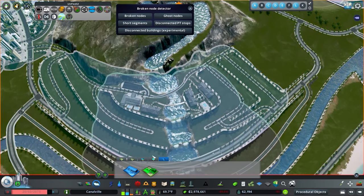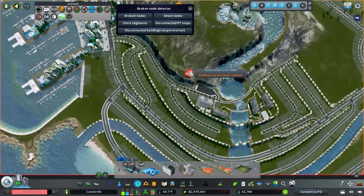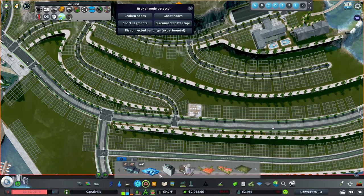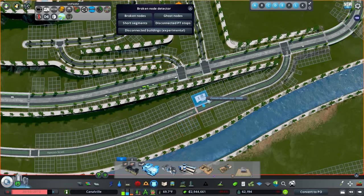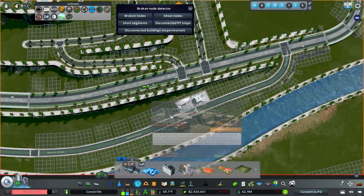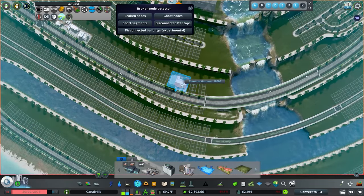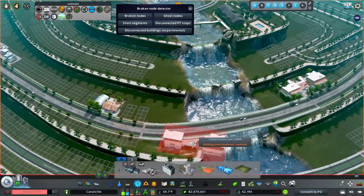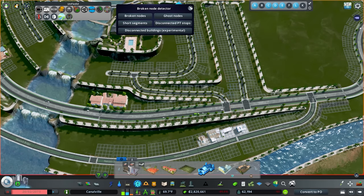Let's go ahead and do some zoning down here — we'll grab the district tool, go all the way around, and turn it into self-sufficient. Now let's jump in and do some services. I think we'd need two sets since it's so large — let's do a string of services right here, all three right next to each other for convenience. Let's do the same thing down here. We also need to add child healthcare and elder care — an elder care right next to the water would be a really nice area.